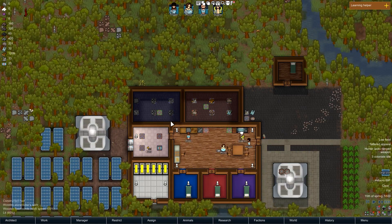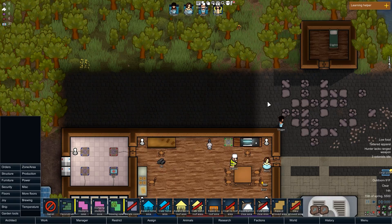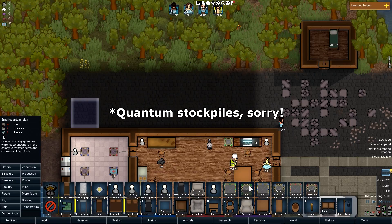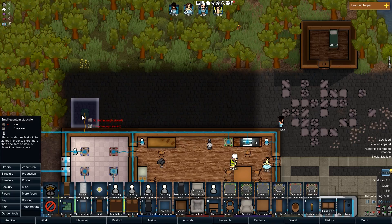I'm going to delete this and show you how I created what I had. I've deleted everything up here, and now I'll go through the steps. First, you want to make a dumping stockpile since we're going to be working with chunks. I'll make this one three by three, because the quantum relays — found under furniture — the small ones will affect what is immediately around them, so a three by three will work with one.